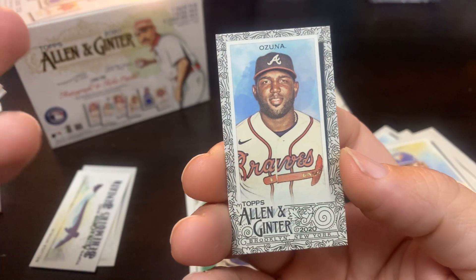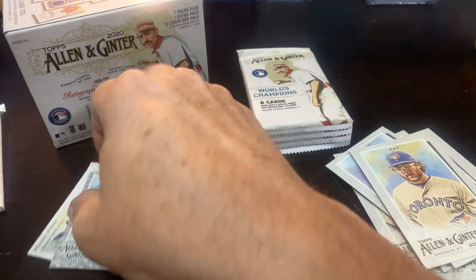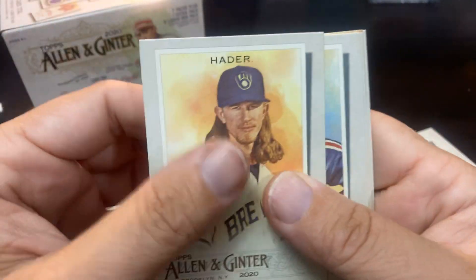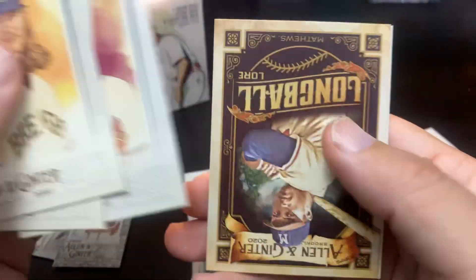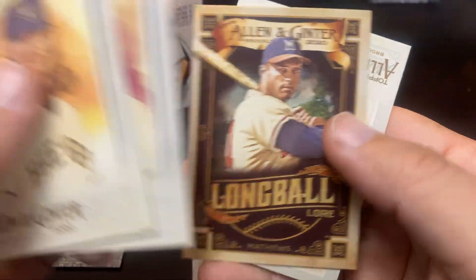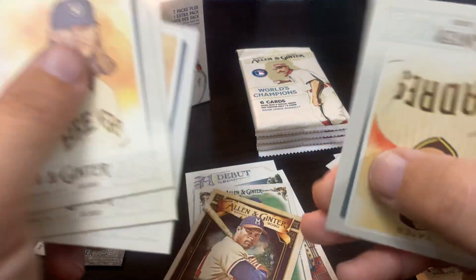Oh, it's not a base — it's the black border of Marcella Zuna, that's like a one-in-ten. I like that, that's a pretty nice card. Also the Pudge Rodriguez, Fultonovich, Long Ball Leaders Eddie Matthews, and the Kirby Yates.